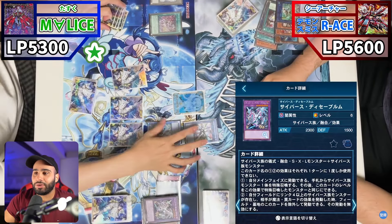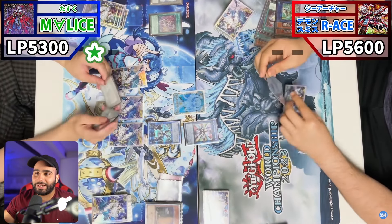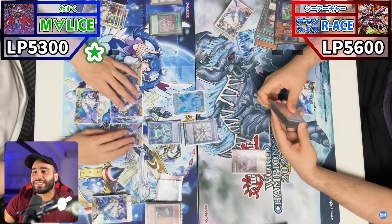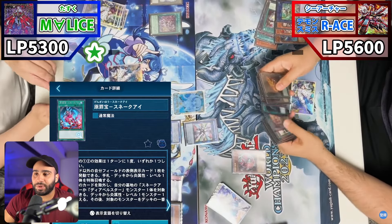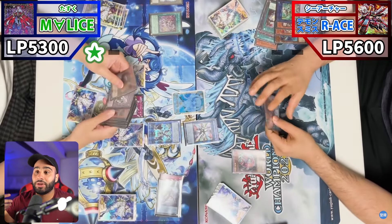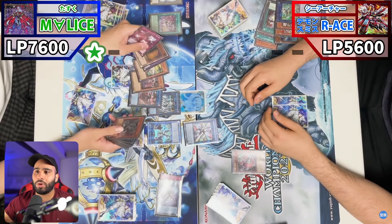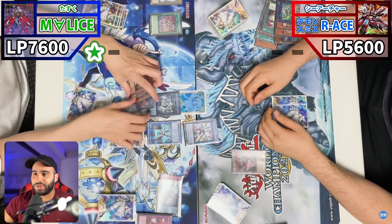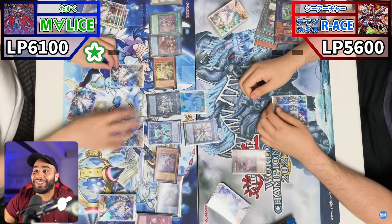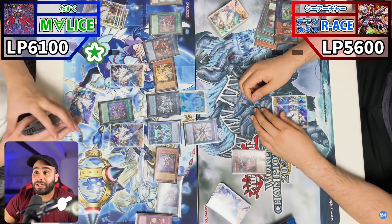Activate the Field Spell — that's going to banish the White Binder from the grave, then White Binder comes back, special summoned to the zone Firewall points to, and draws you one card. Firewall can use its effect to recycle back two hand traps. He has five cards on field, five cards in hand, and he's still playing. Link into Terahertz using three monsters, then set a back row — three to four cards in hand. Firewall, Terahertz send the Desav Worm. And Maxi is of course on the standby phase for maximum disrespect.